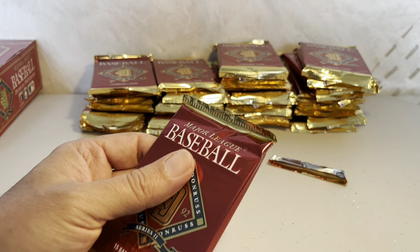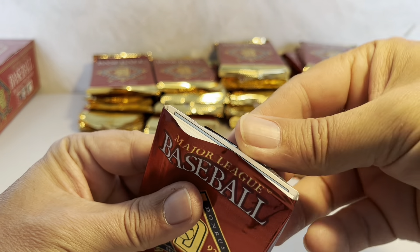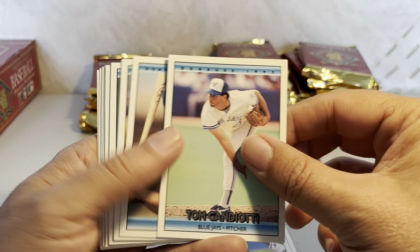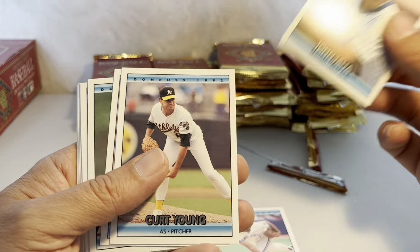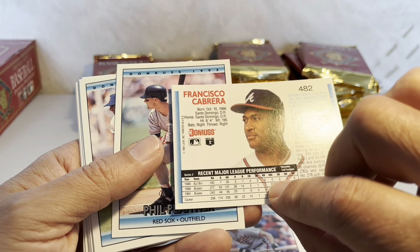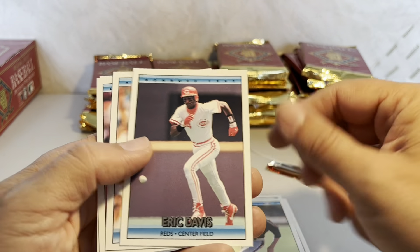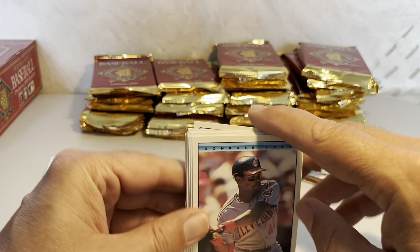Second pack — I'm going to use my scissors to cut all of these open. We get Mike Sharperson — he took a little hit there with the scissors, have to be more careful. Tom Candiotti, John Jaha Rated Rookie — I'll put that aside. Francisco Cabrera, who had that very important hit in the National League Championship Series back in '91 or '92. Then Eric Davis and Carlos Martinez end that pack.